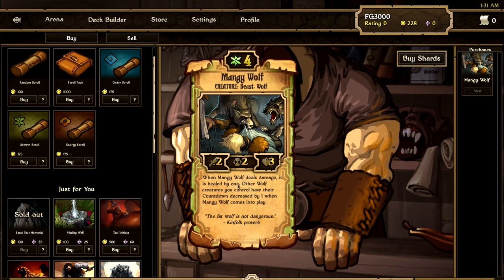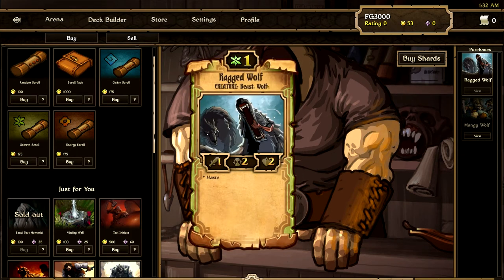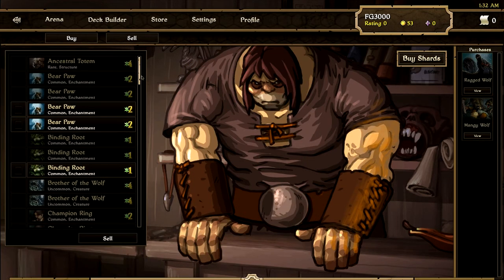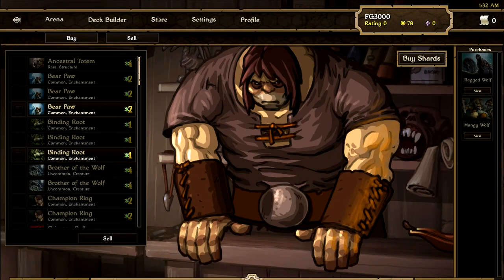When the Mangy Wolf attacks, it gains a life, and when it comes out it decreases the countdown to all other wolves in play — so that's pretty good. And another Ragged Wolf — that's a common card, the 1-2 haste wolf, not that big of a deal. But what you can also do — let's say you get a bunch of cards you already have, like this Bear Paw. You can only use three cards per deck, so having more than three Bear Paws is kind of a waste. You can just go ahead and sell that, and the shopkeeper will give you 25 gold. You can keep buying scrolls, keep selling them, keep buying them, keep selling them, and kind of go on that way.